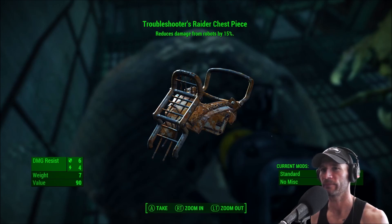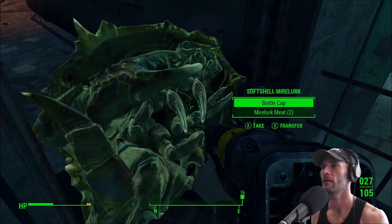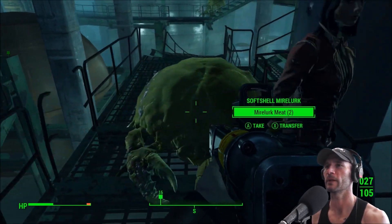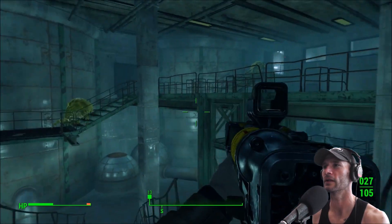Troubleshooter's raider chest piece — that is ugly. It weighs seven pounds and reduces damage from robots by 15%. We'll take it. We'll leave the meat. Bottle cap — what were you going to get a soda later? Mirelurk. Okay, so we can go down there. Are these guys alive? I don't think so — I must have killed these dudes before.